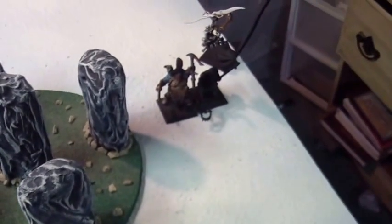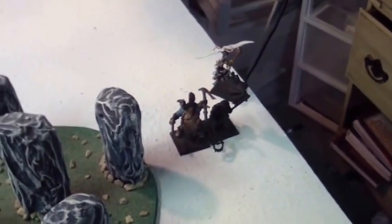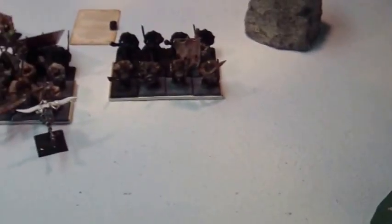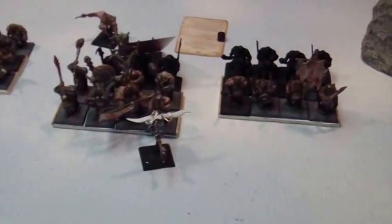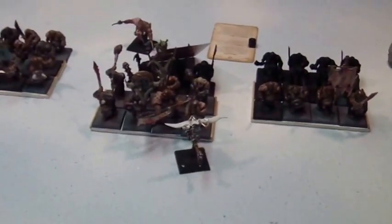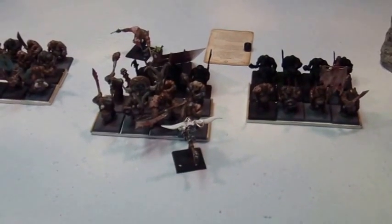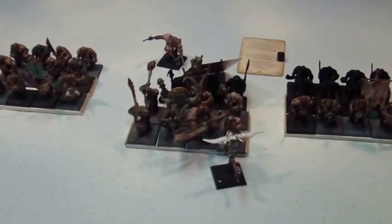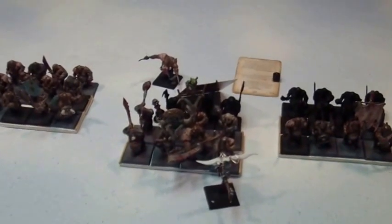We dropped the bomb, did the flame template, killed two Ogres but they're Immune to Psychology. Thunderers shot over here — didn't do much. Over here I did five wounds total, but that was between dropping the bomb, flame template, Organ Gun, two bolt throwers, a cannon that didn't hit, and 28 Quarrelers doing five wounds. Awesome.